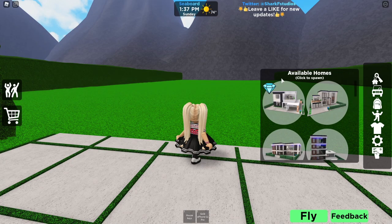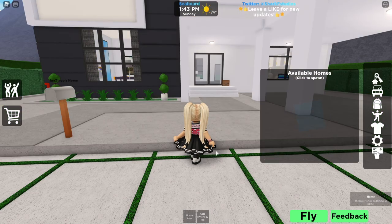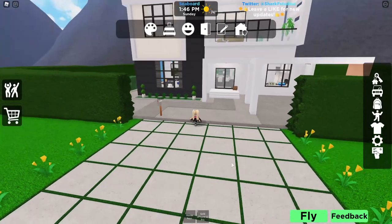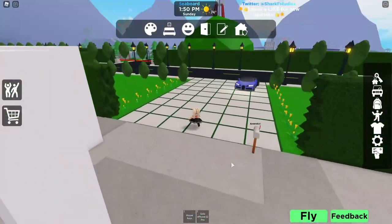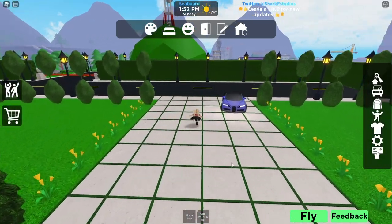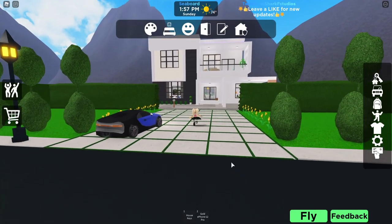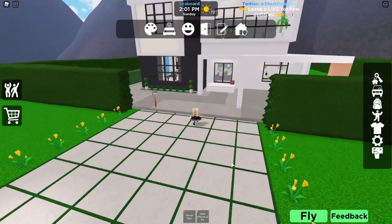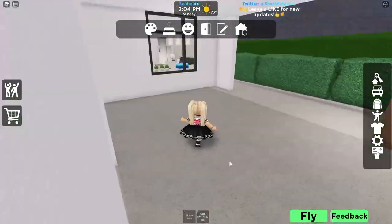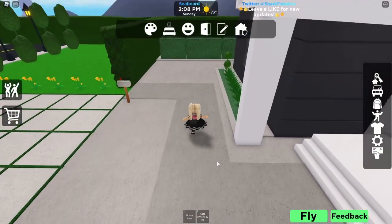Yes, there is a new mansion and that is this one right here. Now, you do have to have the celebrity pass in order to play in this mansion, but I wanted to place it in this lot so that we can do a little tour and take a look at it. Maybe you guys might want to buy the celebrity pass, but if not you can always come visit me in Seaboard City and play in the house with me sometimes. So okay, you drive in here, you've got a covered carport.